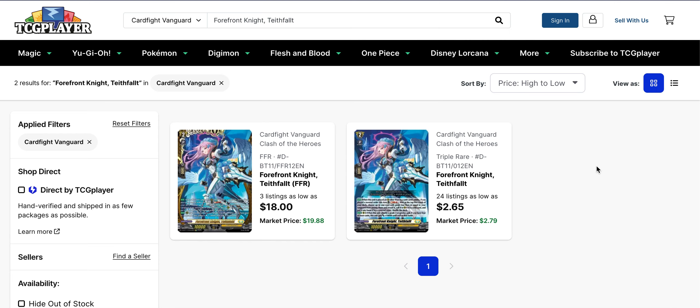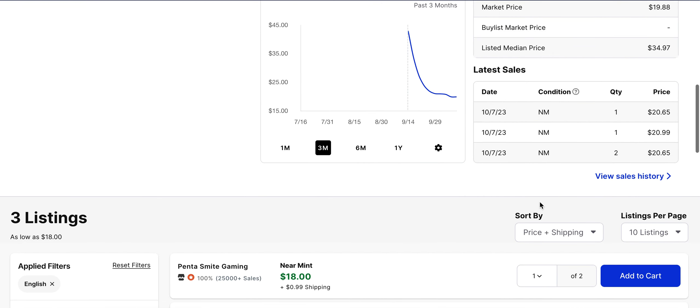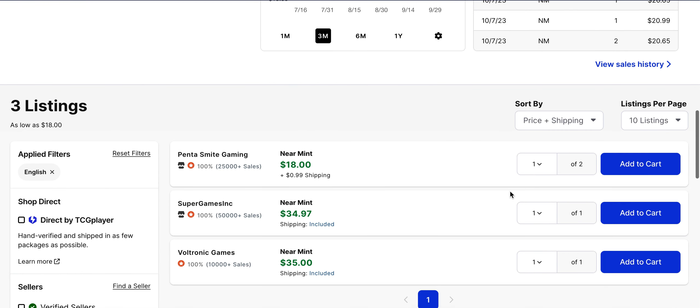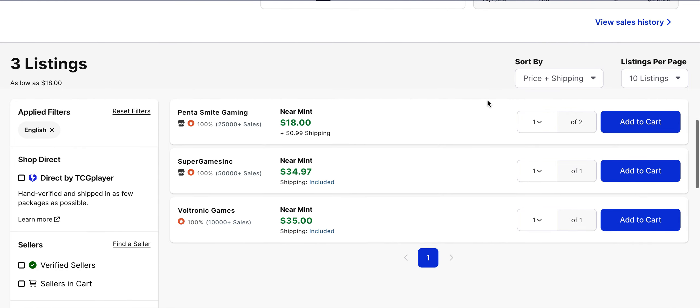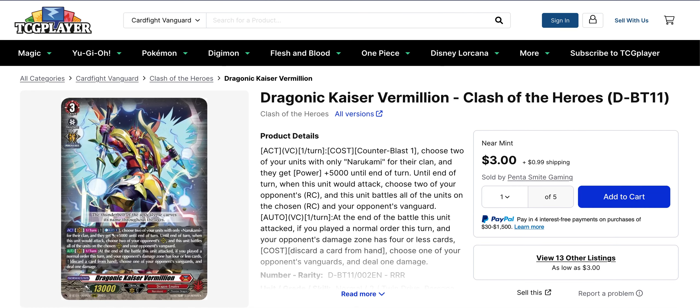Forefront Knight Tevfault from Set 11 — I noticed this sold out a little while ago on the FFR, so I wanted to take a closer look. Players did buy this around $20. There are two copies left at $18, but after that it's a $35 card — three listings left overall. I'm not sure exactly what you'd play this in right now, because there aren't too many decks that really capitalize on orders and cater sanctuary. I must be missing something.